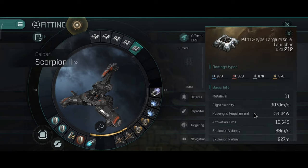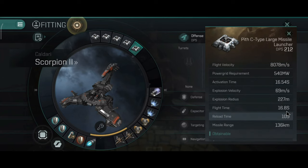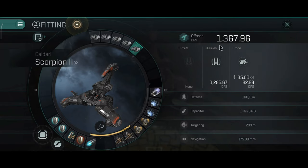Since this is a Caldari ship, let's look at the missiles. These are the cruise missiles — 136 km range, 8 km per second flight velocity, explosion velocity 69 m/s, explosion radius 227 m, flight time 16.8 seconds, reload 10 seconds. That's a really good range, great for long range support.